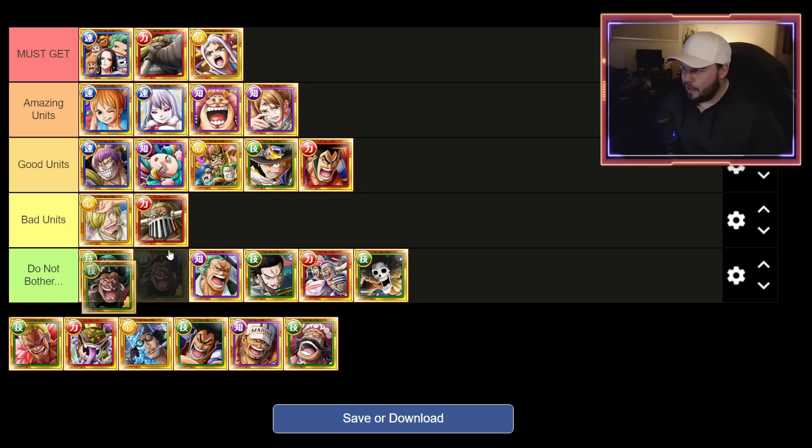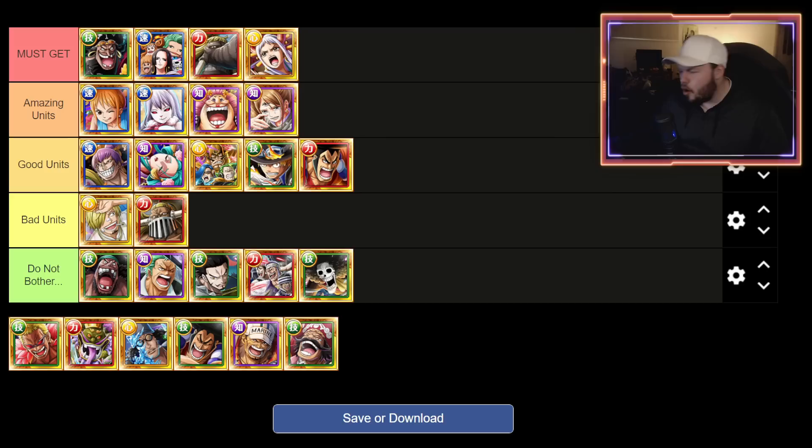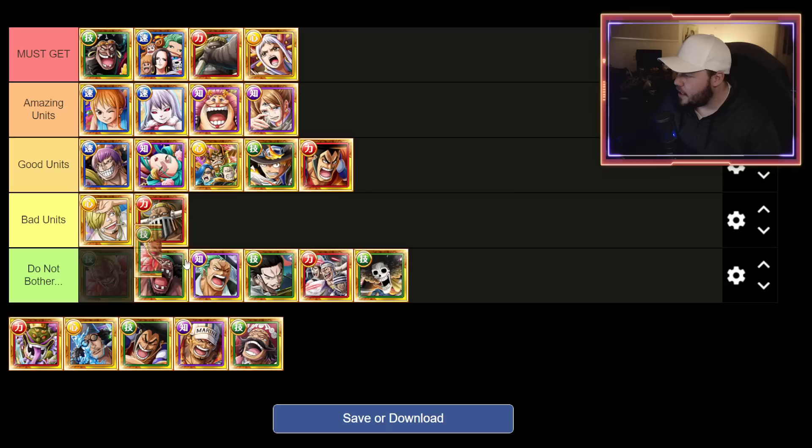The free-to-play Blackbeard — yeah, instantly muster max him, he is phenomenal. At stage three his big special removes one turn of enemy buffs, which is incredibly valuable. He also has base attack boost, defense down, and conditional boost — Blackbeard is immense, definitely want to pick him up.